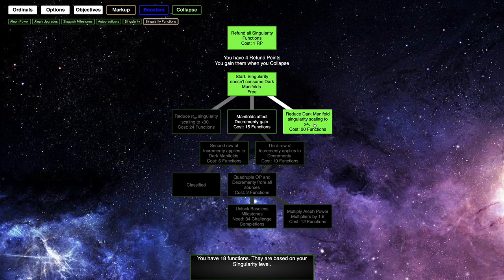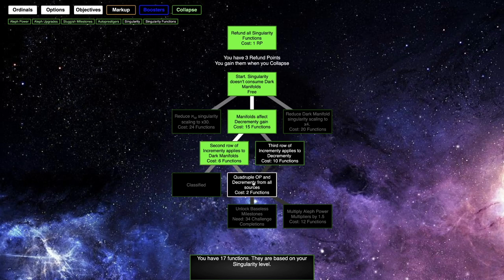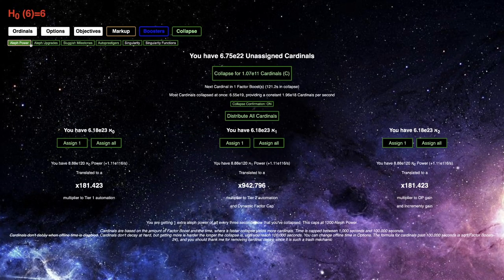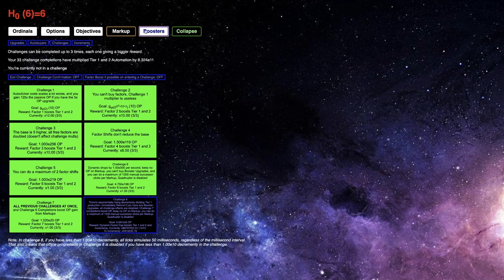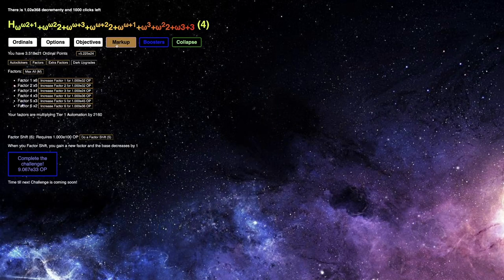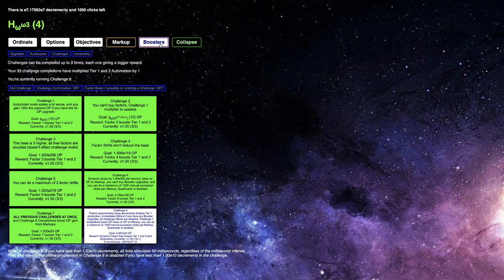That gets me to singularity level 38, which allows me to get — first of all, I'm gonna refund here and get this: multiply olive power multipliers by 1.5. This will allow me to maybe possibly reach 9E33 ordinal points. I'm not really sure if it will — it doesn't look like it will.